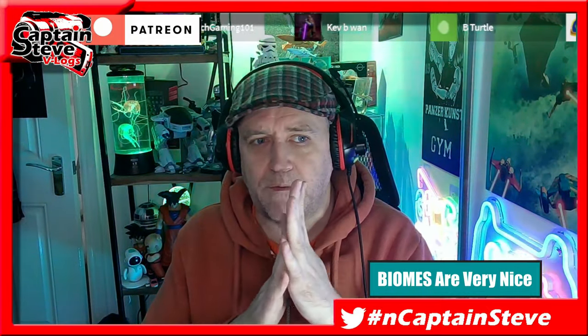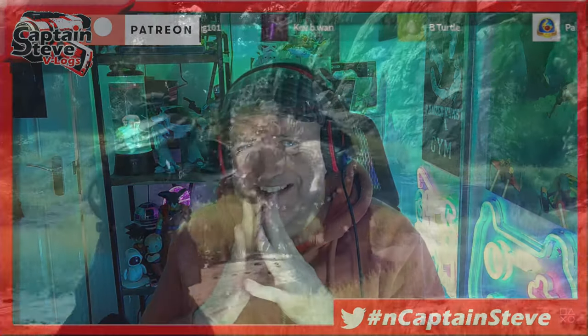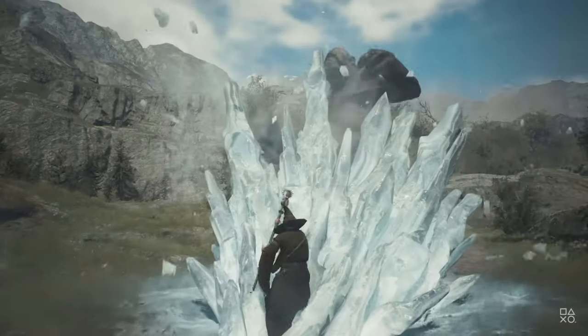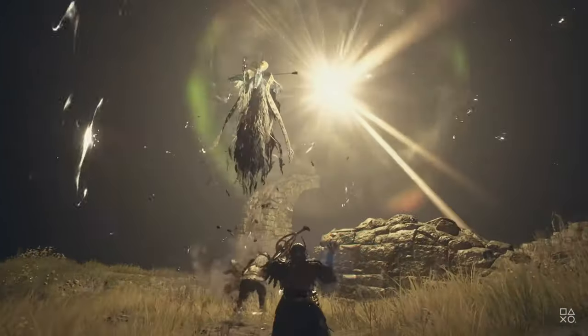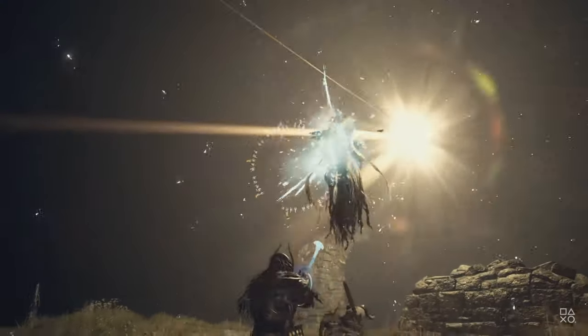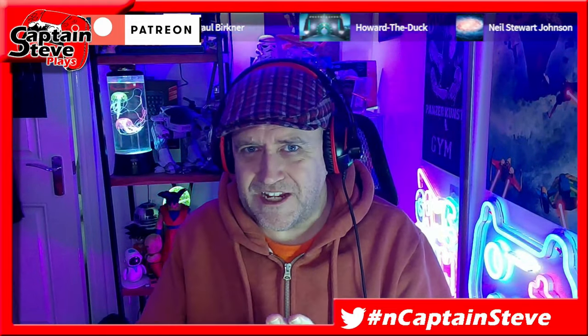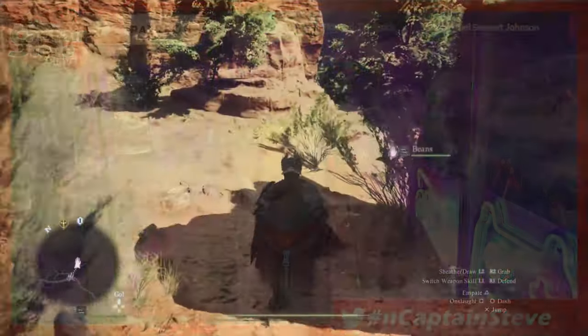It does only run at 30 frames per second though, and that does get to you a little bit in heavy moments of combat — and there is a lot of heavy combat. Every 20 yards you're going to get an encounter, which just wasn't the same with the first Dragon's Dogma. Where encounters in Dragon's Dogma 1 felt realistic to the actual environment, now you just get thrown everything all at once — harpies, wolves, and goblins all attacking you at the same time, and it just feels like too much.